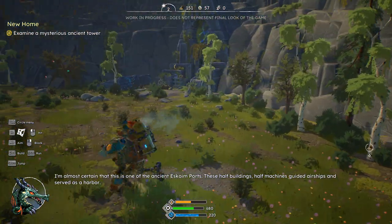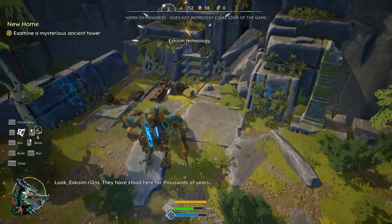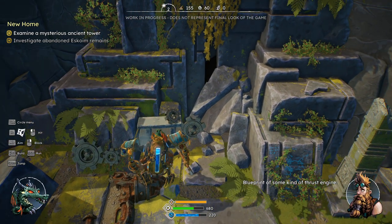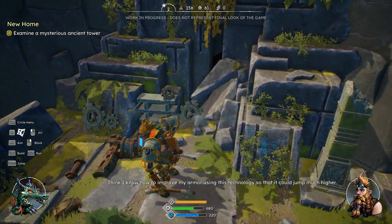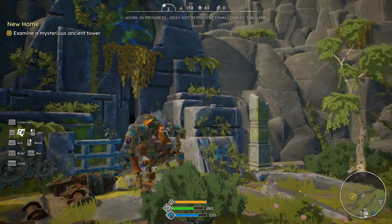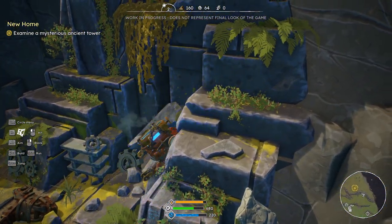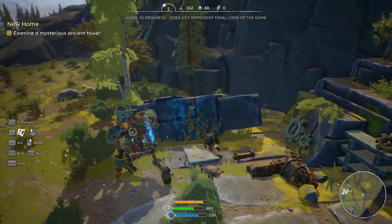In-game voice: 'This looks like some Escoim blueprint of some kind of thrust engine. I think I know how to improve my armor using this technology so that it could jump much higher.' 'We have to go to the workshop to see if it works, or it will be a waste of resources.' So for combat you click, and then left-click again to do that little mini-game. The tower is further up — that was just the beginning.